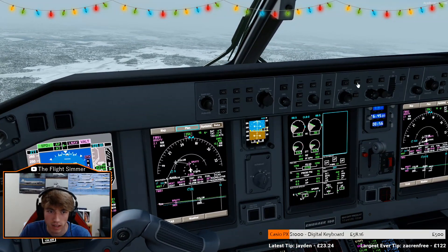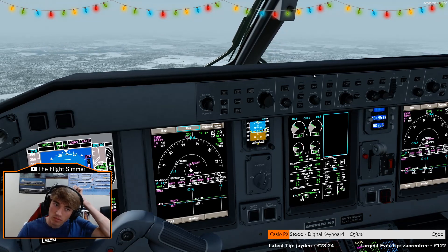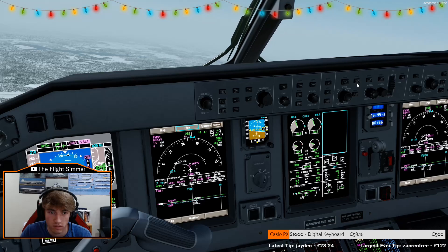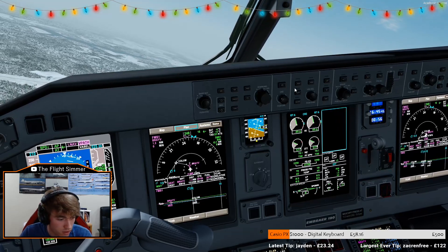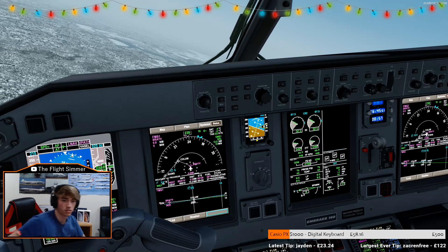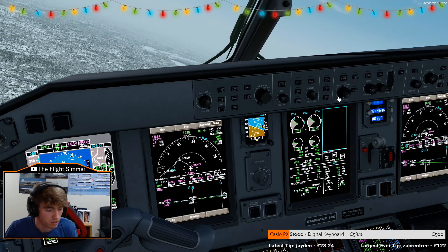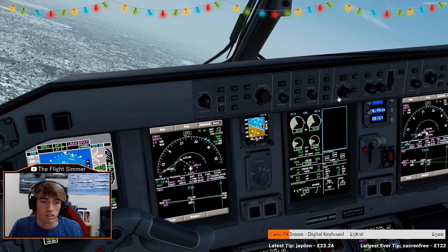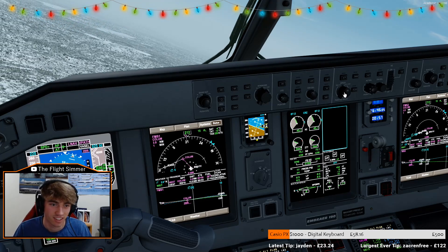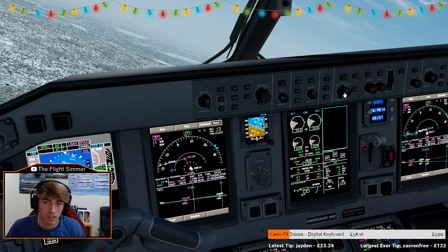Now we have VNAV — so we'll go VNAV. Speeds on, still manual, which is nice. That's VNAV. Take the ring. Now that just switches it between FMS and... which has gone back up to 250 knots — what the hell? We'll get it on to 118 and we'll get the approach armed.